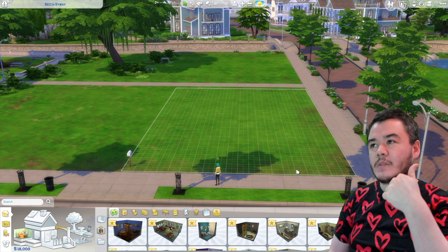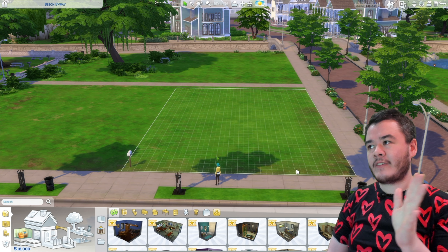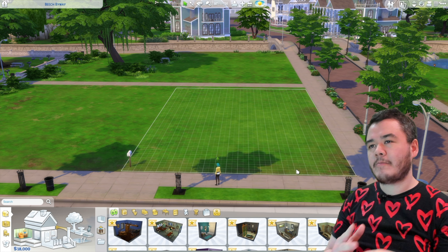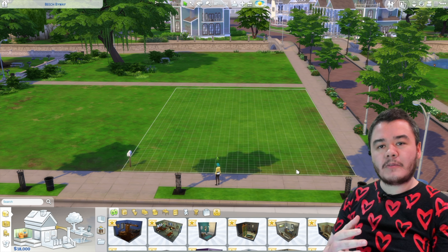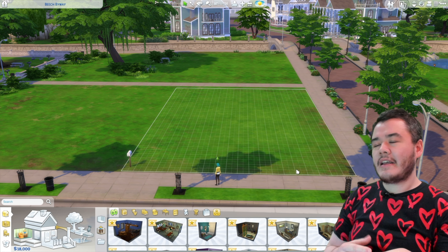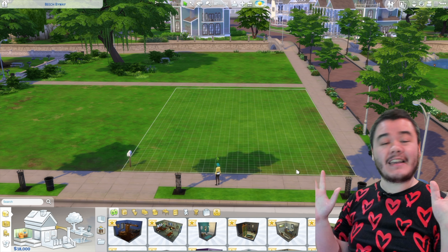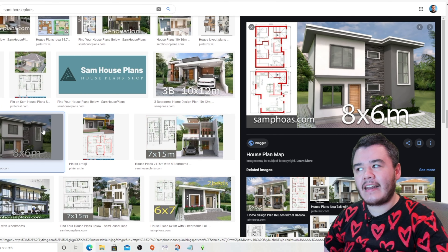This house is going to have a swimming pool and it's going to be two stories — that's all I know. We're going to look for some house plants and floor plants, there's going to be no buy debug, but we can use move objects. We'll have the swimming pool and two floors, so let's just jump straight into it because I have no idea how this is going to end.